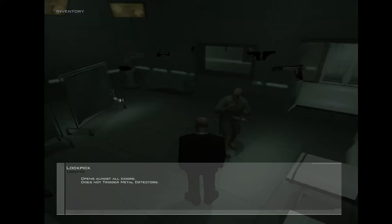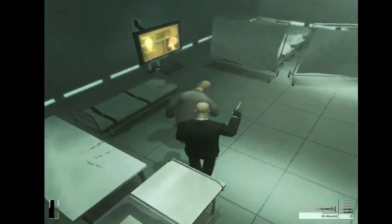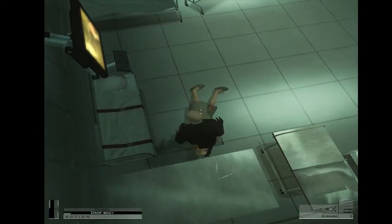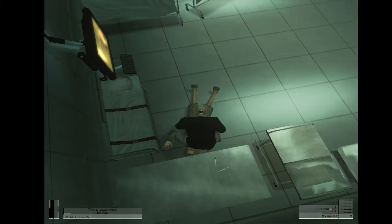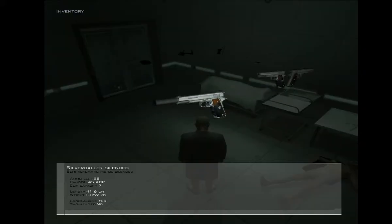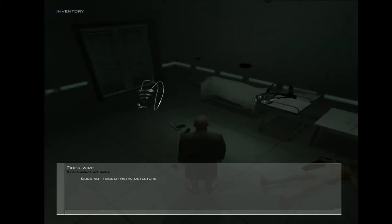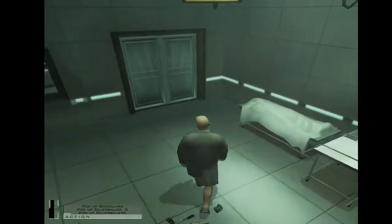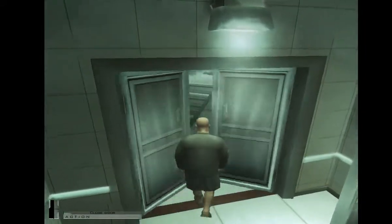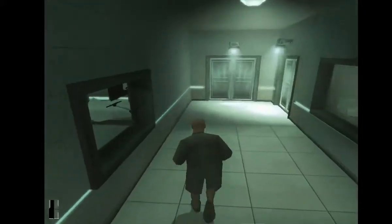First things first, we're gonna pick that syringe up and we're gonna syringe our friend here. This is the only costume we're gonna need. Drop those — yeah, there's just like a whole bunch of fun stuff you can find in the game. We're gonna drop all these just to make sure that the cops don't do anything to us. It's just a fun little game.